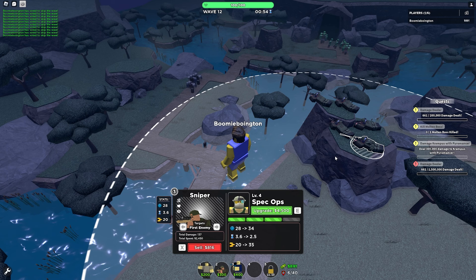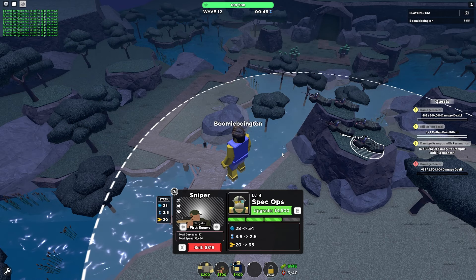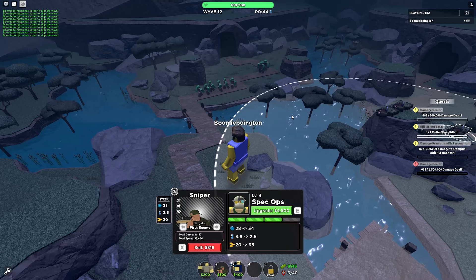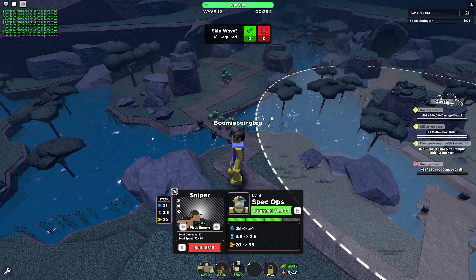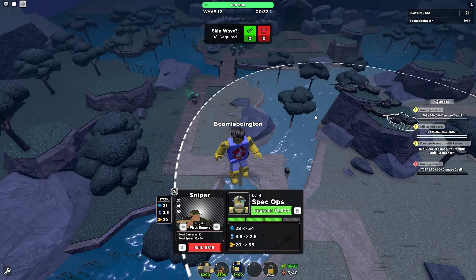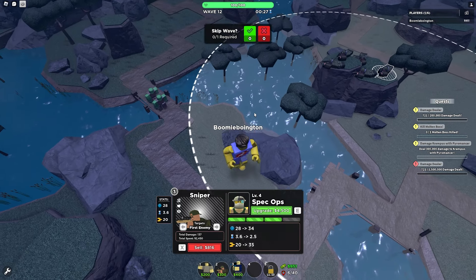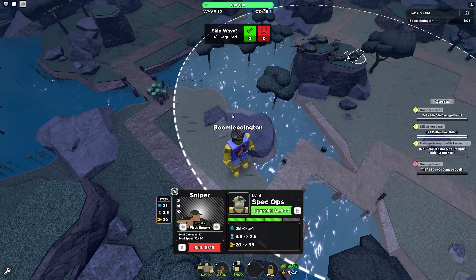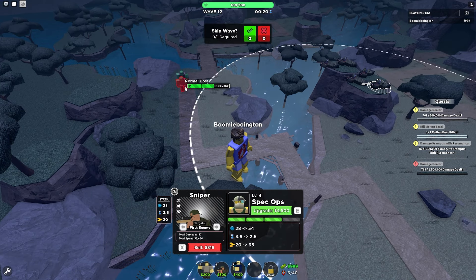Third upgrade — four thousand dollars for the next upgrade, insane. They're taking forever to get here, these guys are just so slow. I wish there was a fast forward button like in Bloons. It's not fun waiting — I just want to see what'll happen when my dudes meet the dudes walking down the track, you just want to see the murder.